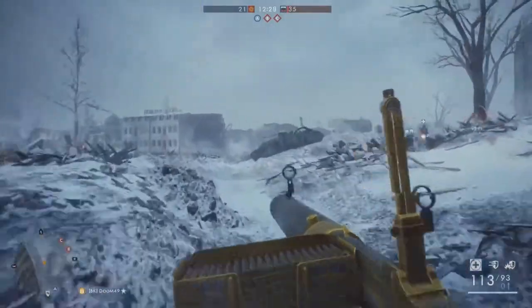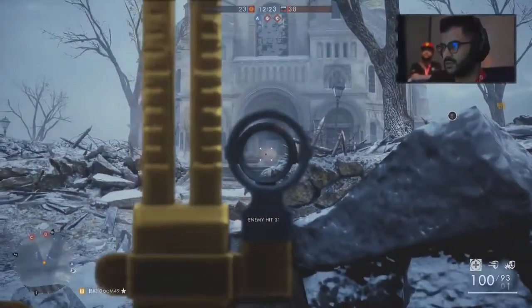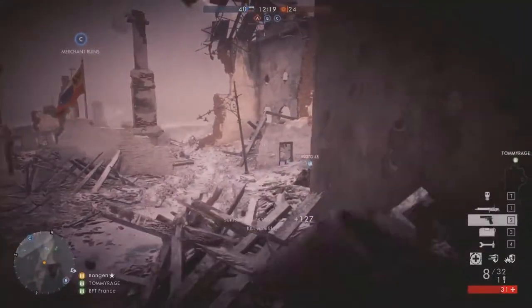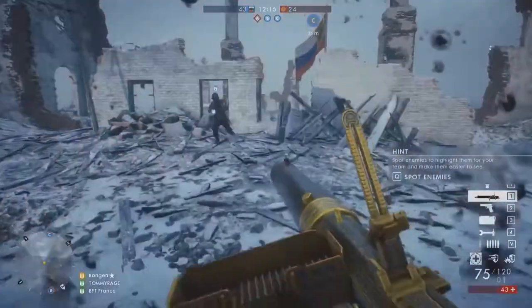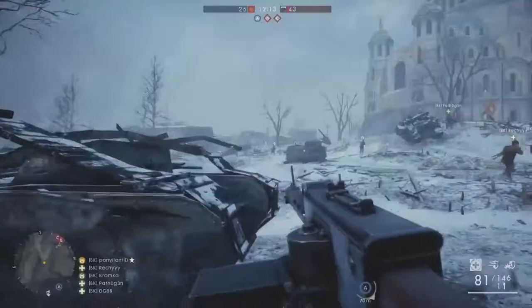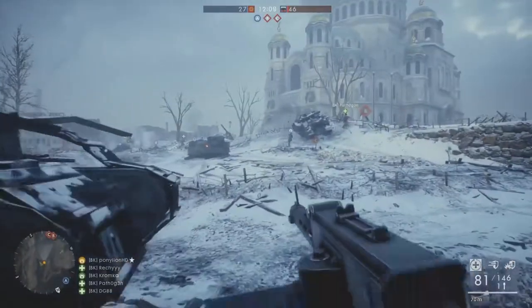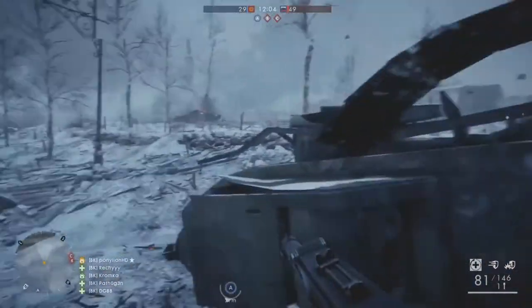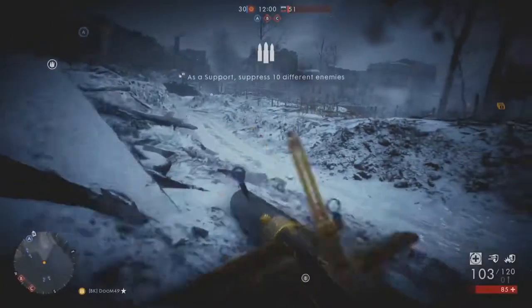One of the things I do want to point out on this particular map is the fact that there are only three flags. This is actually not common in Battlefield — so a very small map and a lot of action, I imagine, is going to be happening around that B site. Conquest is all about capturing those flags; that's your objective. You need to go capture those flags and get those points. The kills will also count for you, but that's what you're going for. Yeah, this is the classic Battlefield 1 mode.